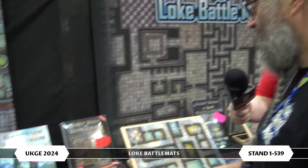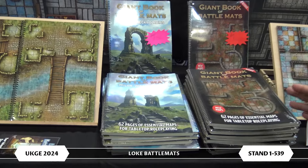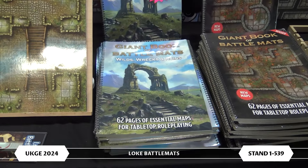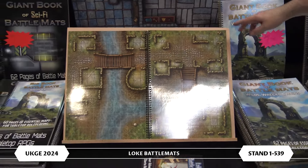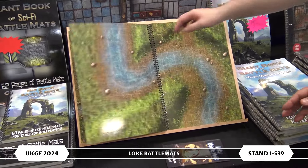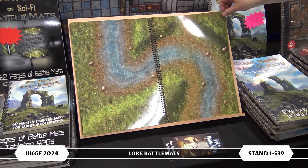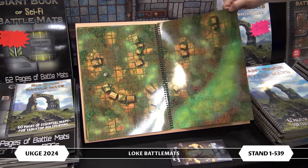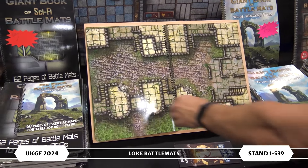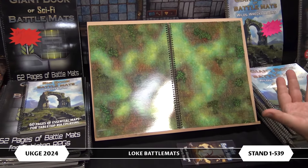Our most recent releases, we have a new big and a new giant book in our Books of Battlemat range, just behind me here. This is the Giant Book of Battlemat: Wilds, Wrecks and Ruins — lots of outdoor scenes. On one map spread you'll find a point of interest in some sort of wilderness biome, and then on the next set of pages there'll be something that would be an approach to that point of interest — so ruins in a swamp, for example.